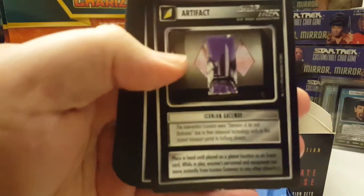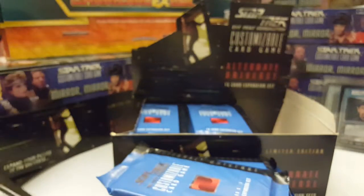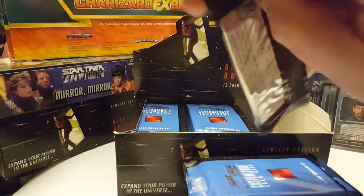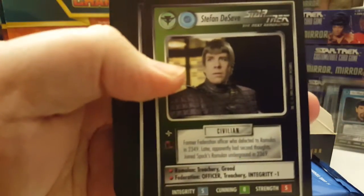The first rare is Iconian Gateway. I did buy a case of these so I'm hoping to get at least two of the Future Enterprise. And Stefan Deceve — whatever you say it — that was the rare in that pack.